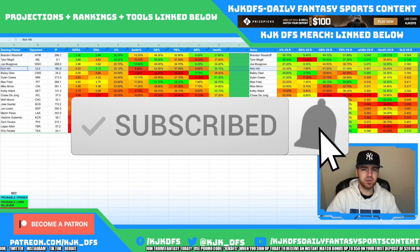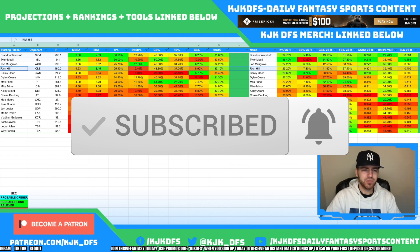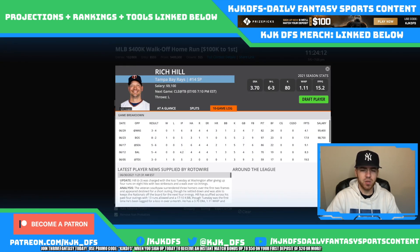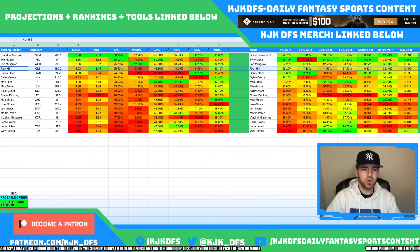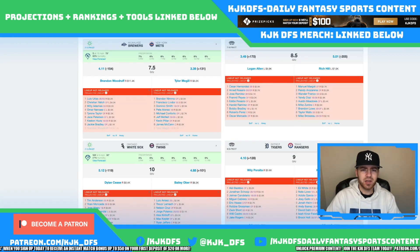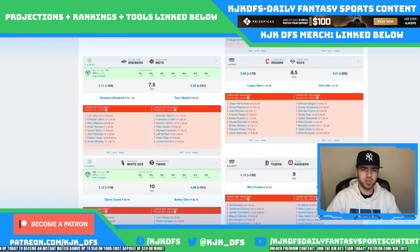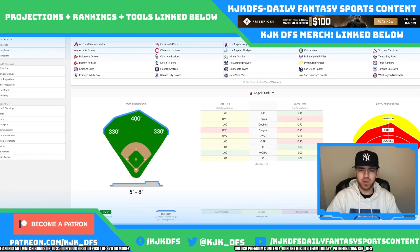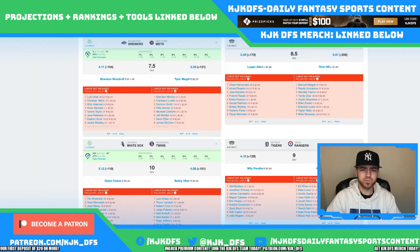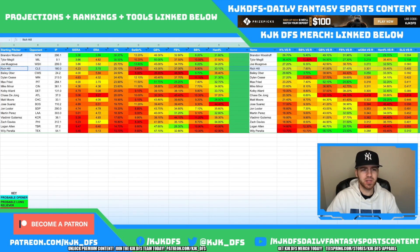Rich Hill takes on the Cleveland Indians — another team that doesn't scare us too much. I don't really like playing Rich Hill. He's been decent lately outside of his last start where he gave up four runs. He only produced two strikeouts on 82 pitches. He does have a 25.1% K-Rate overall, 25.2% against righties, and 24.5% against lefties. He's pitching in Tampa at Tropicana Field — a tremendous ballpark for pitchers with a lot of red on the chart. If you want to go to Rich Hill you're not crazy, but he's not really at the top of my list.